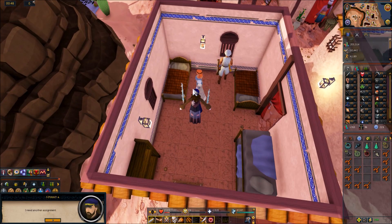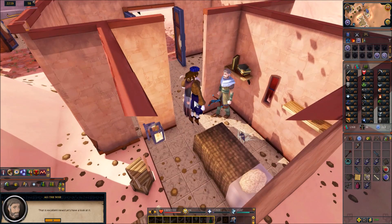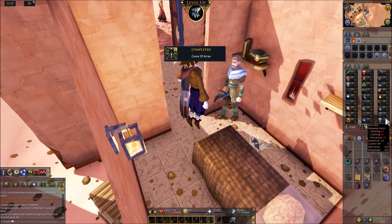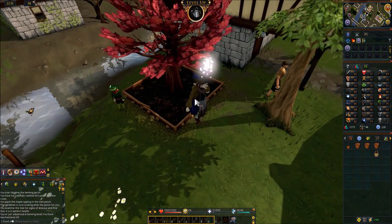Next task — turoth. Curse of Arrav complete: one quest point, 14k thieving, 9k range, 9k strength, 9k agility, 30k mining XP — really good to be honest. Got a summoning level — 48 summoning. Surprised we didn't get a mining level but we're one step closer, I think we only have one quest left to get soul split.